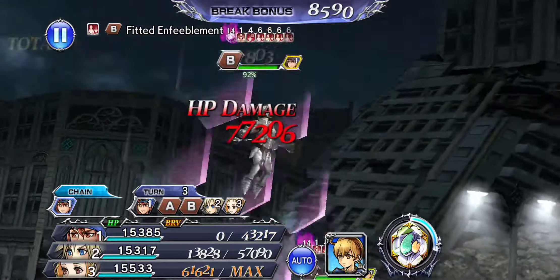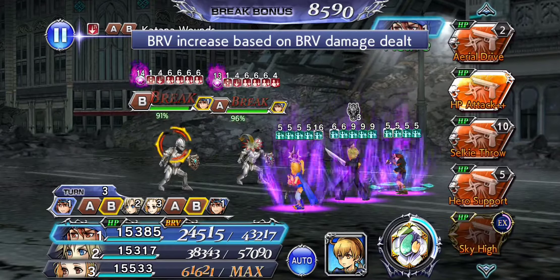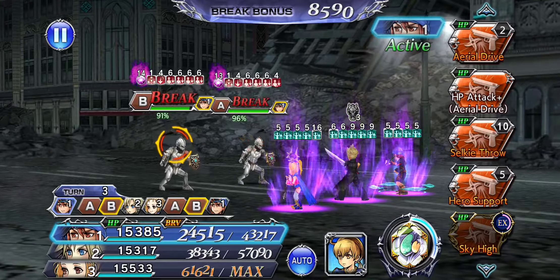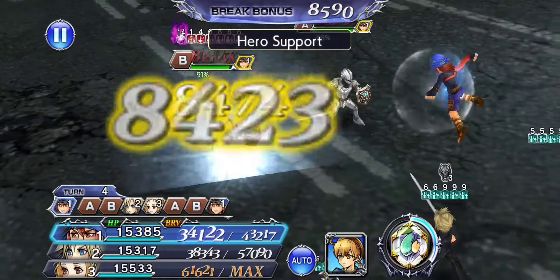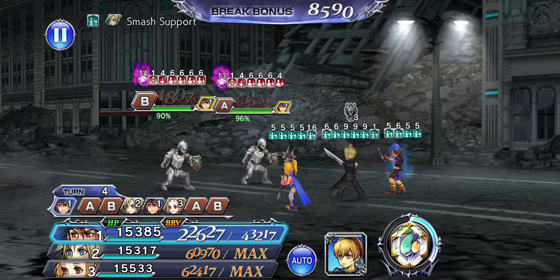One of those debuffs is Kaisa's Fitted Enfeeblement that he gets from hitting with launch. That's why early on I'm going for a couple of suboptimal launches just to get that sweet debuff on there. We also want them to take a turn. Zero-turn launches are kind of the thing, but they frame their turns and become immune to delay if you don't let them act once before they go under 80%. I think they have to use the Phalanx move.